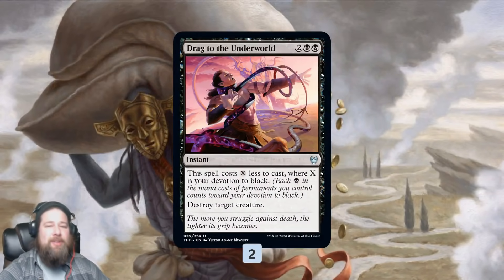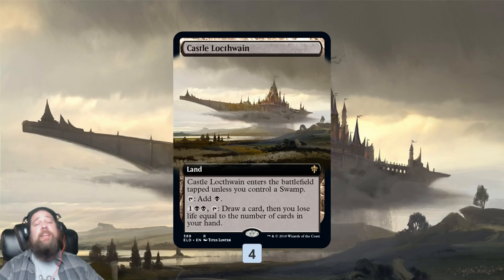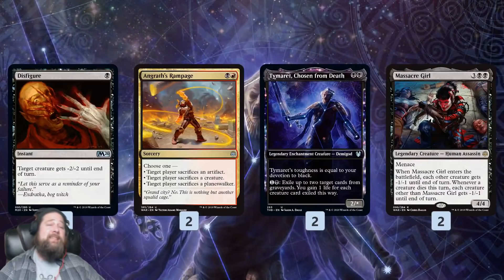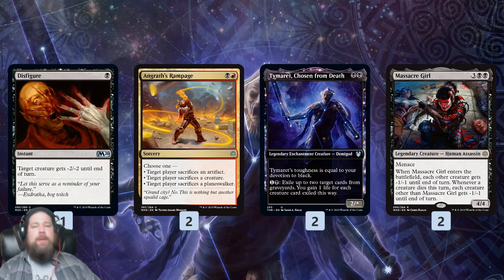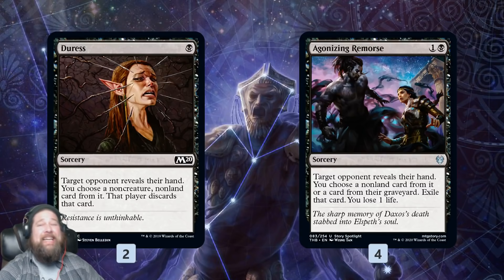Bolas's Citadel is a one-of for some card advantage. We also have a couple of Drag to the Underworlds for targeted removal. Mana base-wise, Castle Lochtwain is probably the best land in our deck, giving us card advantage in our mana base, plus a bunch of budget dual lands. If you pick up the deck, add one more Mountain over a Swamp — that was a bit of a deckbuilding error on my part. Sideboard-wise, we have removal for aggro: Disfigure, Angrath's Rampage, Tymaret Chosen from Death — which blocks well against decks like mono red and incidentally gains us life, plus is good graveyard hate against Uro or other escape-style decks.